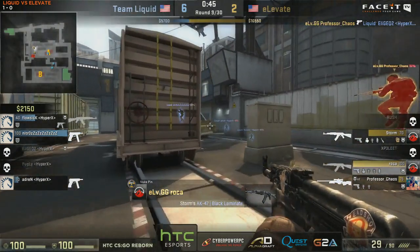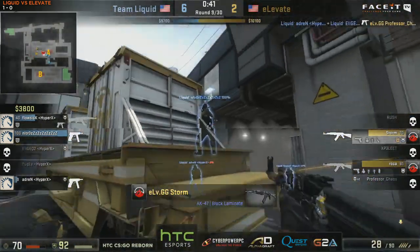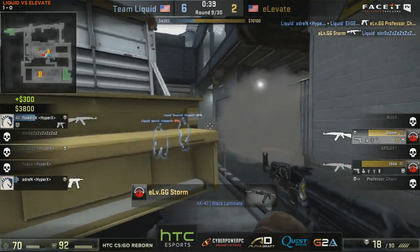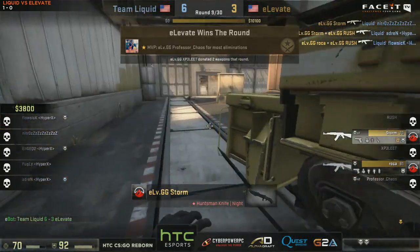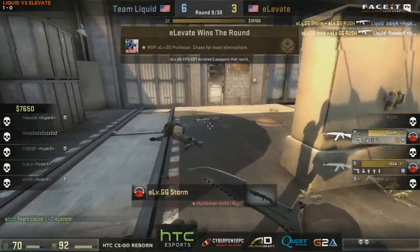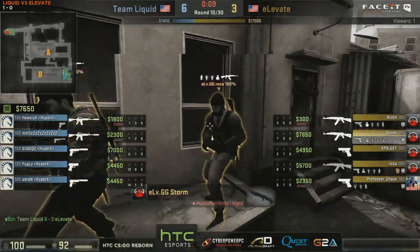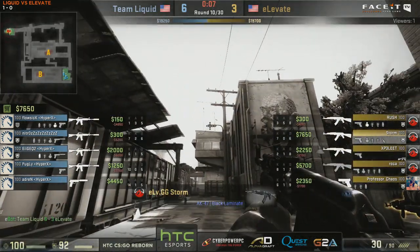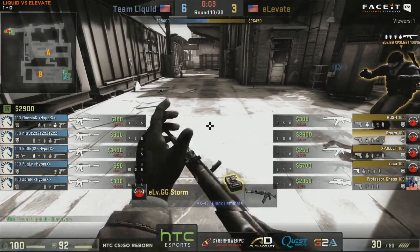The push is starting now for Elevate. It's a difficult map to find the approach - you never know what's coming around the corner. That's going to be a nice breakdown from Roka to finish things off. Against an eco with seeds etc., they need to be fast, hence the bit of team tagging there. I was expecting Professor Chaos to die to that team tag actually - luckily it didn't connect with his head. But they've got three rounds now on the T side.